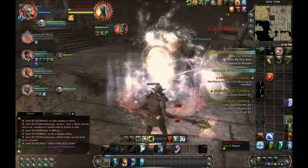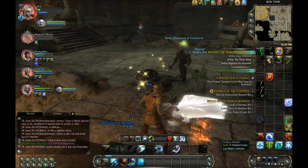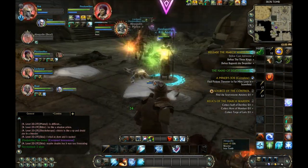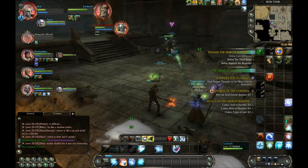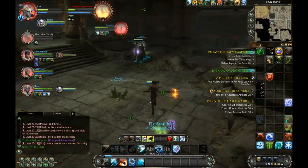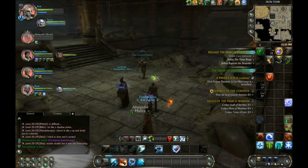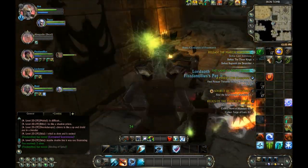Someone just got an epic in trade chat. Those drop kind of rarely but I don't think they're that big of a deal — I don't really know where that came from, maybe just off of that little mob that was patting through the place. So we wait for the rez because the healer doesn't really come back yet.